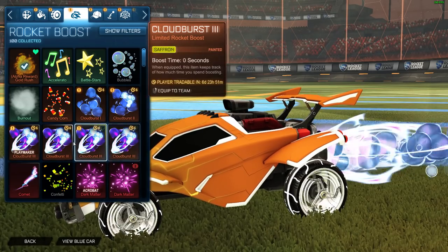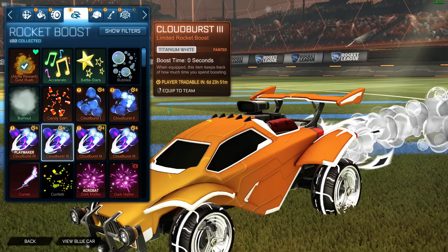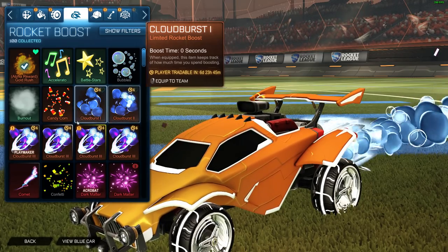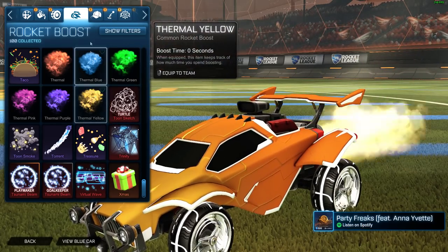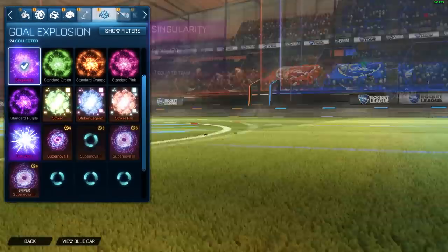Boosts I really don't care too much about, but I did get a white painted one which does look nice. Saffron not so much, but the white painted one looks nice. I probably won't use it because every single boost in this game that's not standard boost or alpha boost annoys me. Thermal's decent — okay I can deal with thermal. I'm going to skip the antennas and whatever.